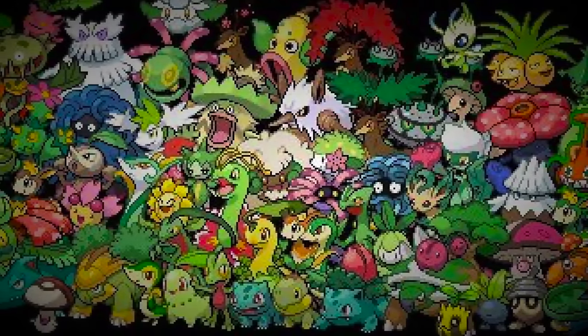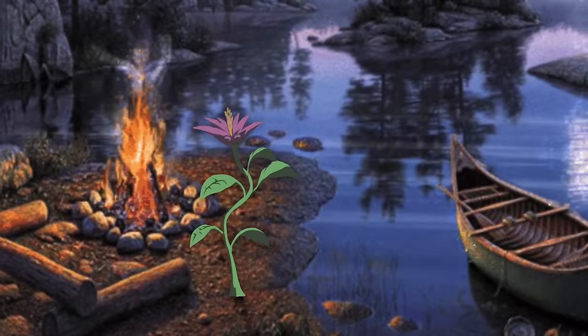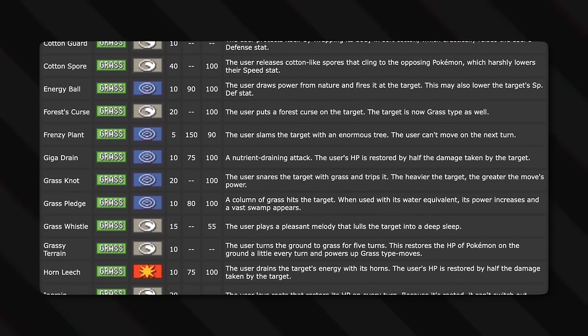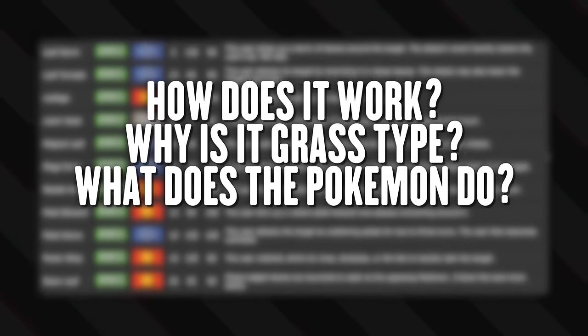Grass-type Pokémon are so important that it's number one in every Pokédex. But how does fighting a plant work? In today's video, we are going to go over every grass-type move in Pokémon and explain how it works — why is it grass-type, and what does the Pokémon do?